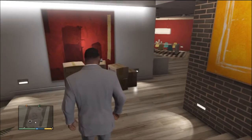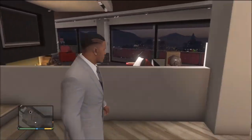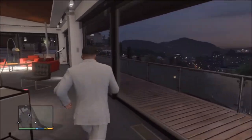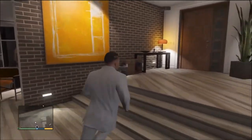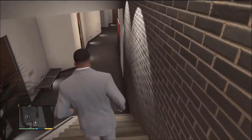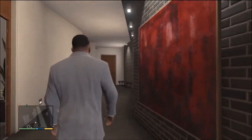This house is a beauty — we got the upstairs right here, the lounge, diner table, home theater, kitchen, and a relaxed area right there. Cannot find the toilet, which is kind of sad. Let's go downstairs — I think the toilet is that one on the left but it's locked, so I can't get into it.